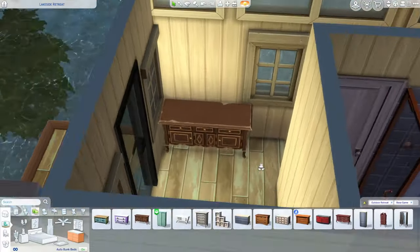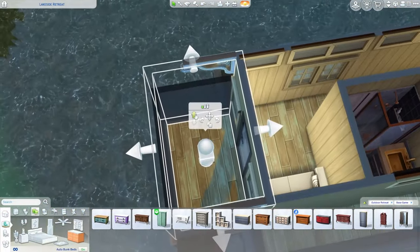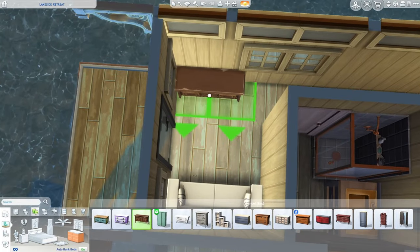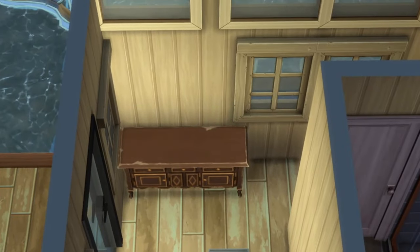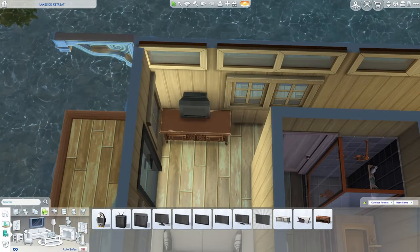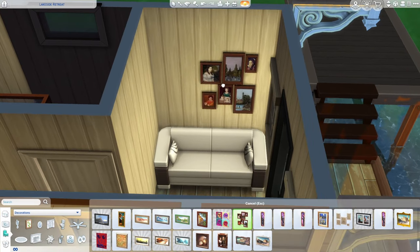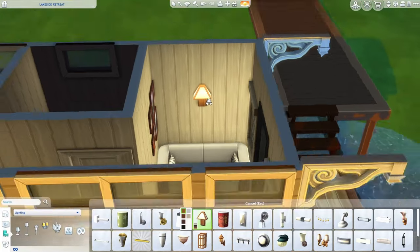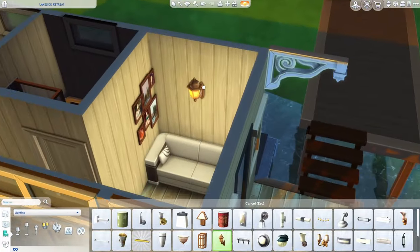Maybe we put the dresser over here. These will technically work if you scale them down once. I really want this to sit in the corner but it doesn't want to. If I use move objects — it floats, fantastic! I'm going to raise this, shrink it down, place it where I want it and see if it stays. It did stay put — high five! Then the television will float if we do that, but we can put the TV there and then put a shelf under it.